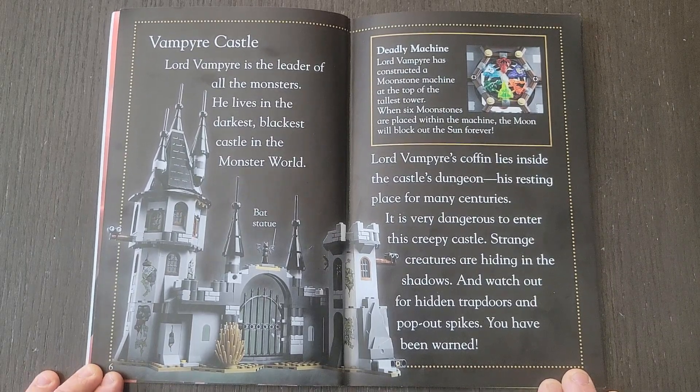Vampire Castle. Lord Vampire is the leader of all the monsters. He lives in the darkest, blackest castle in the monster world. Lord Vampire's coffin lies inside the castle's dungeon, his resting place for many centuries. It is very dangerous to enter this creepy castle. Strange creatures are hiding in the shadows — watch out for hidden trap doors and pop-out spikes. You have been warned.